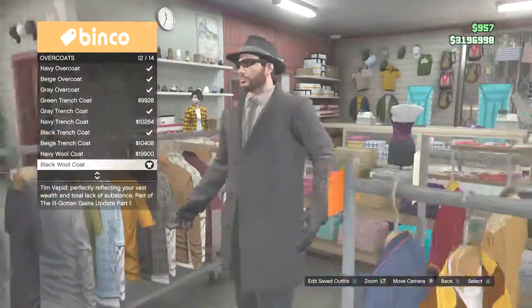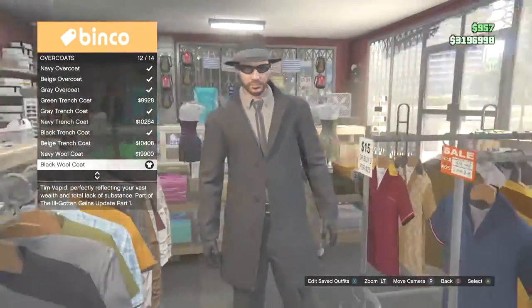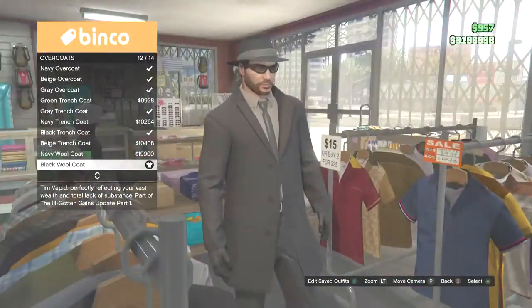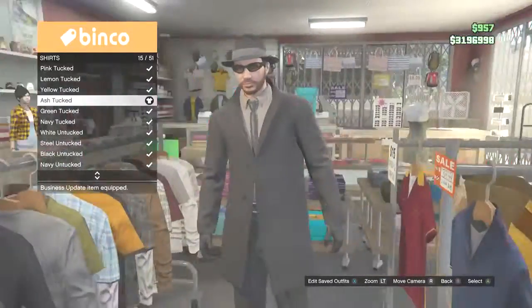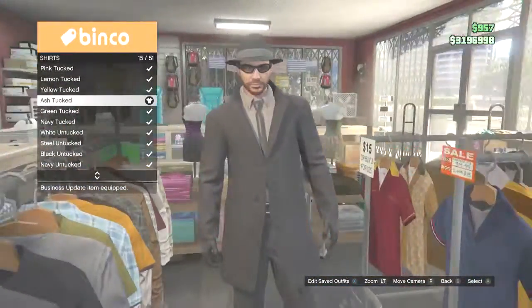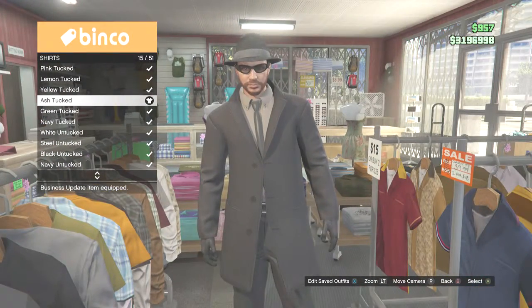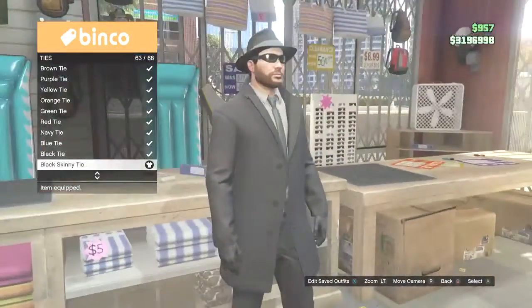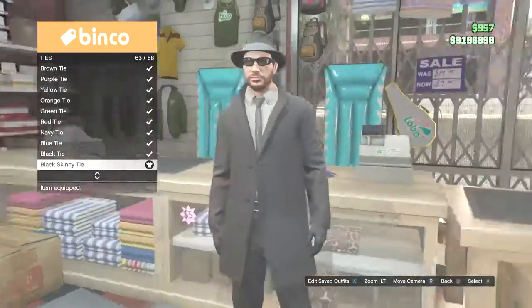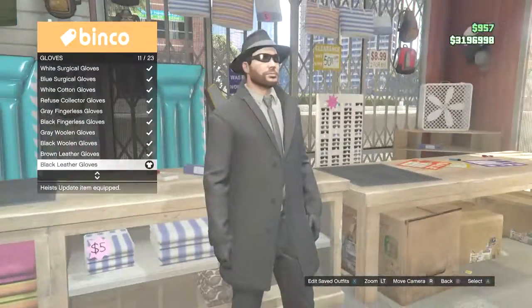First of all, select the black wool overcoat. Then select the ash tucked shirt. Go over and select the black skinny tie and the black leather gloves.